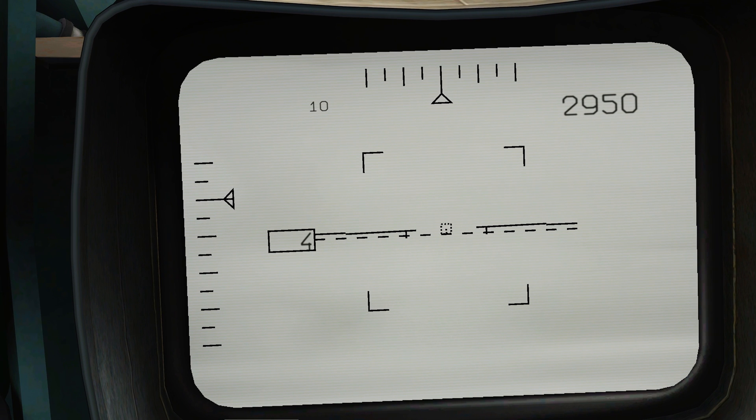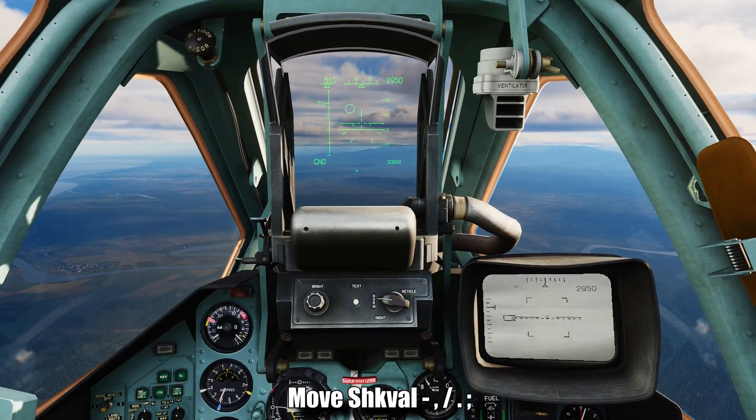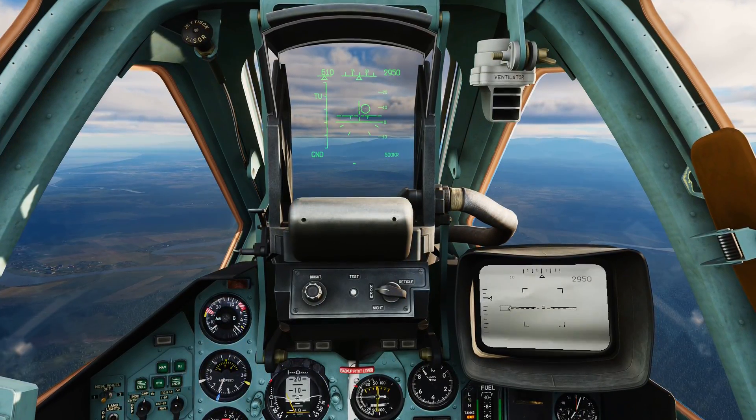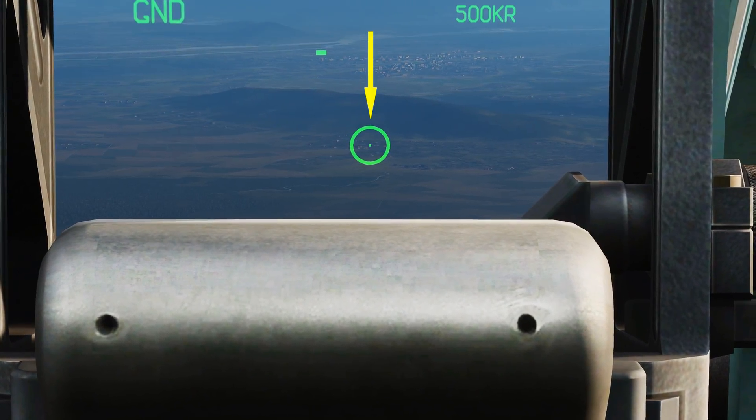Let's take a look at the Shkaval screen itself. On the left side there's a scale telling you where the Shkaval is looking — it shows up to 20 degrees above and up to 90 degrees below. On top, the same thing shows 40 degrees left of center and 40 degrees right of center. The upper right corner displays your barometric altitude; an R next to it means you're low enough that it has switched to radar altitude. To move the Shkaval you press comma, forward slash, period, and semicolon, though this is clunky — I have it bound to a slew sensor. You can always tell where the Shkaval is looking from the circle on the HUD.